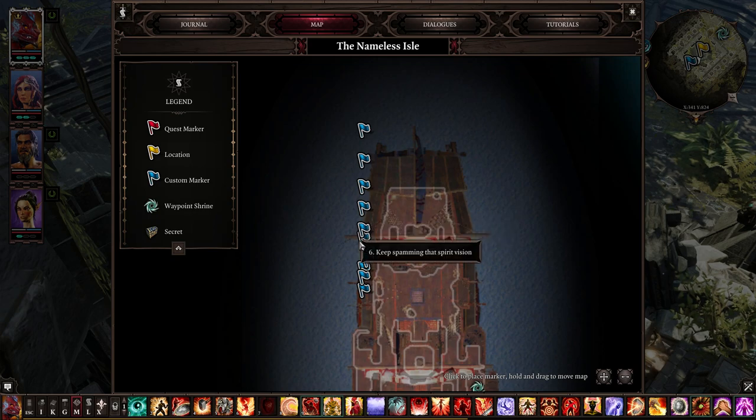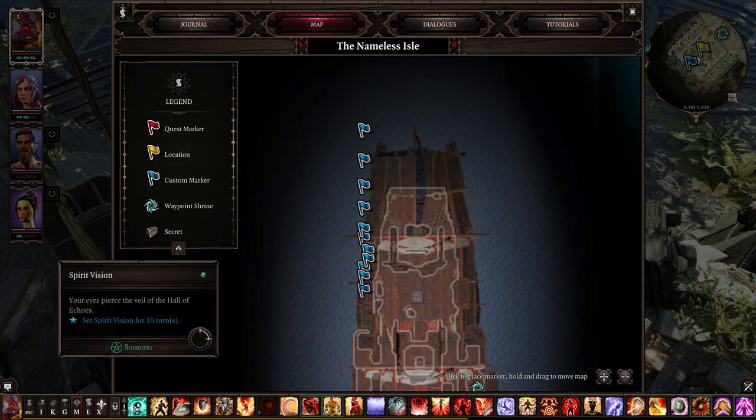Number six: keep spamming Spirit Vision. I said the same for Reaper's Coast and I'll say it again — keep spamming Spirit Vision, because there are a lot of ghosts and a lot of hidden stuff. Make sure you keep spamming the spell.